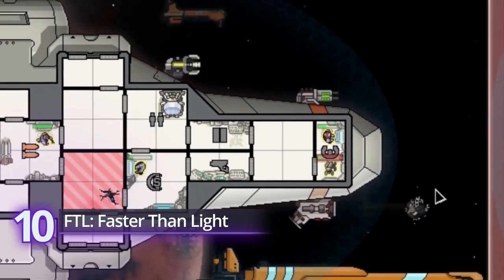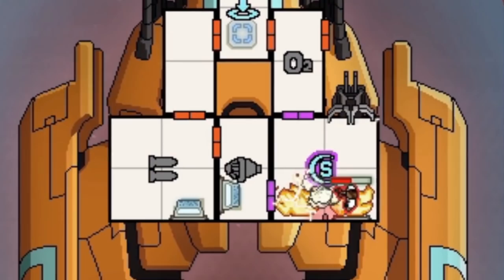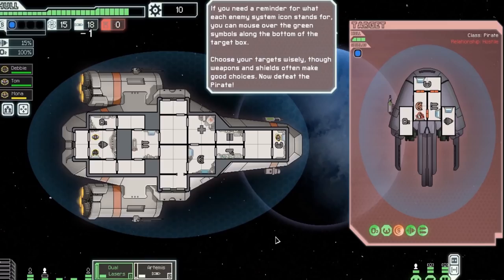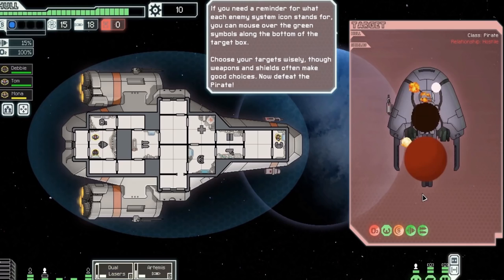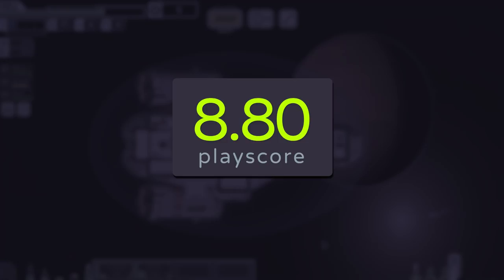Number 10: FTL — Faster Than Light. Ever wanted to fly a spaceship? Subset Games' iconic real-time strategy game is a sci-fi wonder. Simulate your own flying spacecraft in an attempt to save the galaxy. There are many unique scenarios with multiple creative solutions with each playthrough, so you never get bored playing with your virtual galactic flying machine. With its availability on the Xbox Game Pass, you can now spend hours upon hours experimenting with its numerous possibilities. A PlayScore of 8.80.